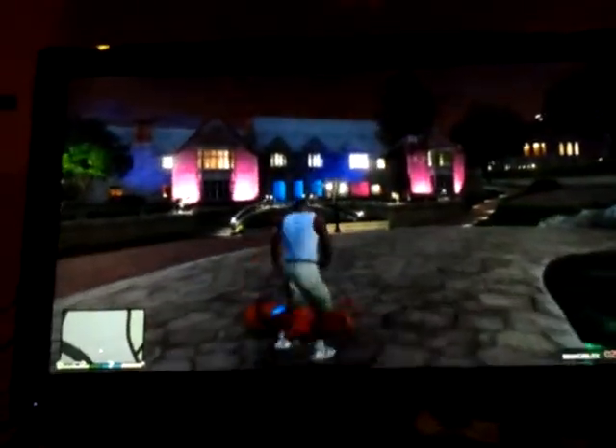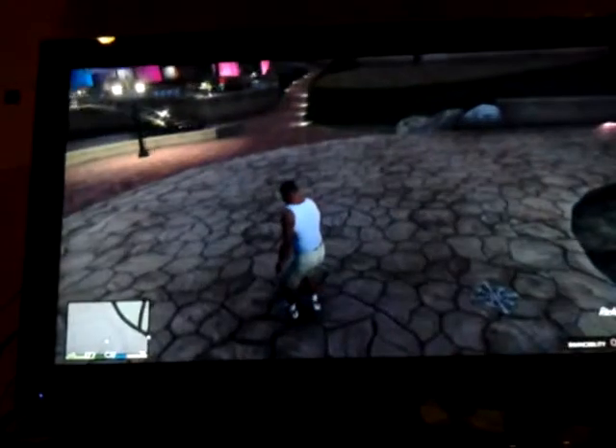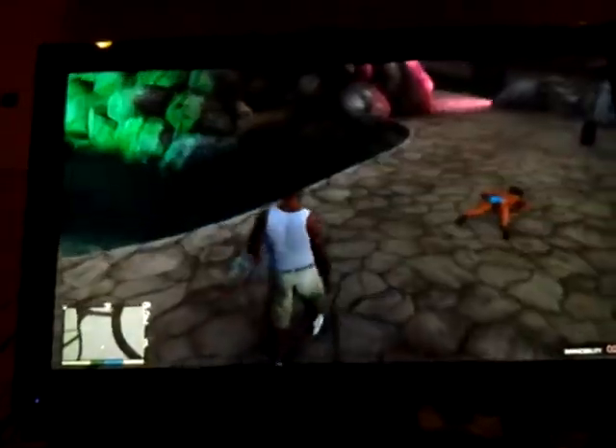Hey guys, today I want to show you guys a little glitch or wall breach. It's really cool. It's in the Playboy Bunny house, at this part of the map. There is no specific mission or anything that you need for this. Just simply come here and then you want to come into this rock formation.